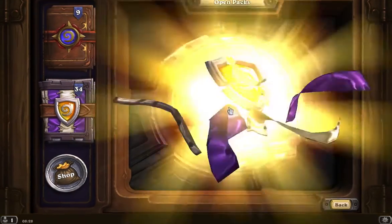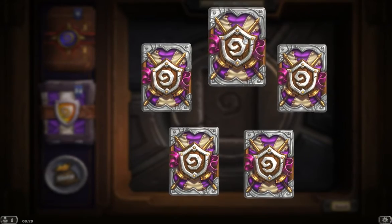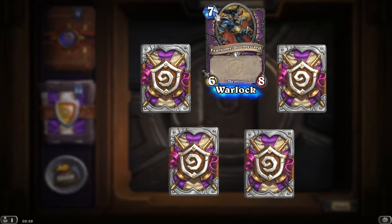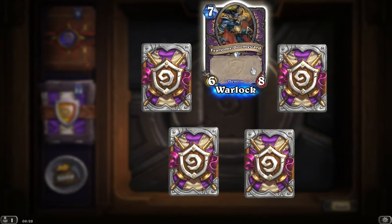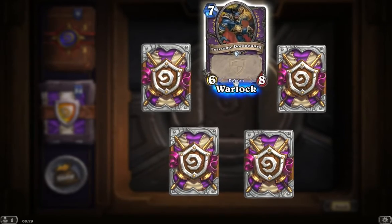Let's pop our first pack on and see what we have at the top. Now this is an uncommon card, so if we click on it — a fearsome doom card. Seven mana, a six-eight, and nothing special about it. It is for warlocks only. It's a solid card, keep in mind though that for six mana you can get a six-seven. Now it is a demon, so potentially it could be one of these cards that you use in conjunction with a Void Caller, for example.